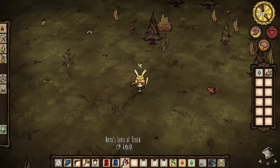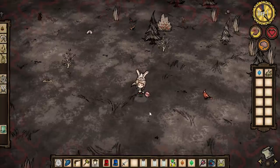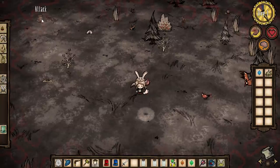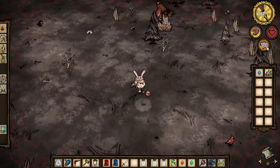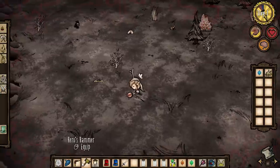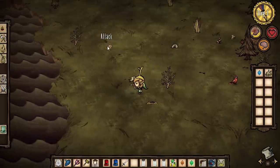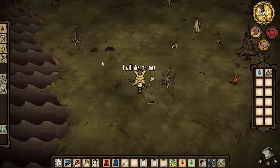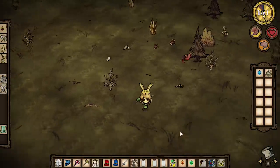The next thing is the Hero's Lens of Truth. If I equip this, you'll notice it all turns kind of like a patina on you, and that bunny turned into a beardling. This is because Link is immune to insanity — he's such a hardened warrior. But if I equip this I should be able to attack him. There we go — I picked up some nightmare fuel, so it's a way of attaining beardlings and nightmare apparition style items.